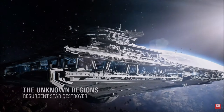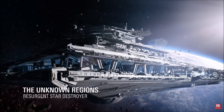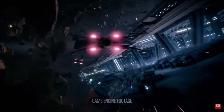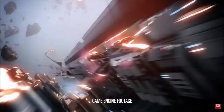The trailer starts off with a Resurgent-class Star Destroyer floating through the unknown regions. We can see TIE Fighters and a First Order transport in the background. And then Resistance X-Wings sweep into view, attacking the Star Destroyer. We don't know why they're attacking, but I'm assuming it's because it's the First Order and they're the Resistance. And we then see Poe Dameron and his Black X-Wing leading Black Squadron through the attack.